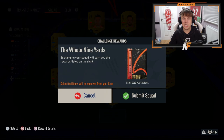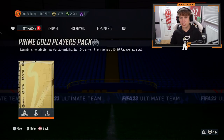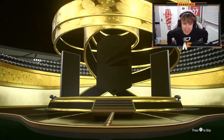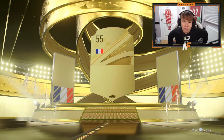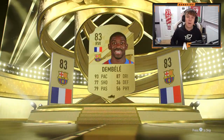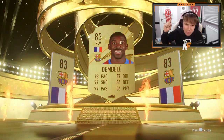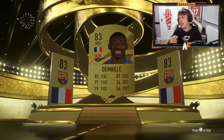Next up, the Whole Nine Yards. For this we get a prime gold players pack - the guarantee's at 82 plus as well, so could be good. It's not a walkout, sadly it's a board - French right wing... Dembele! Yes! Big dubs! That is a player you want near the start of the game. Ousmane Dembele - I'm very happy with that.